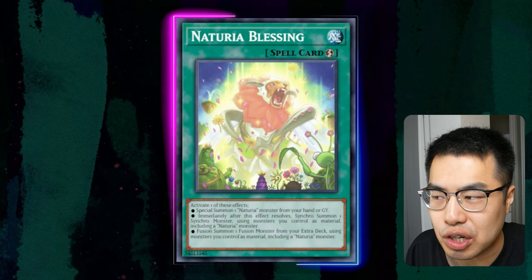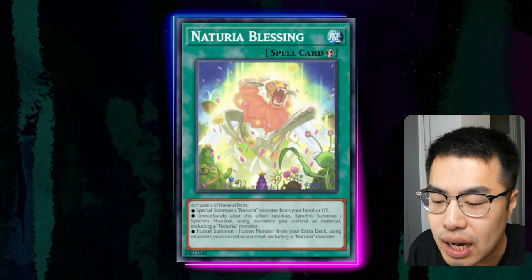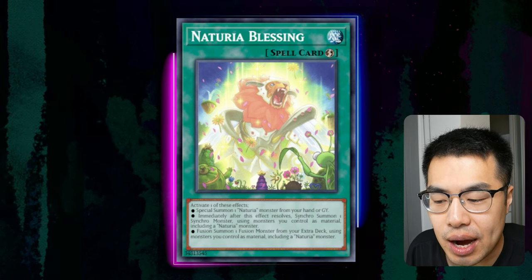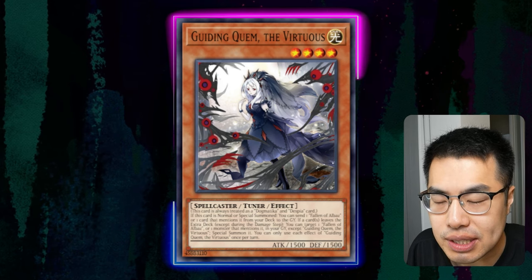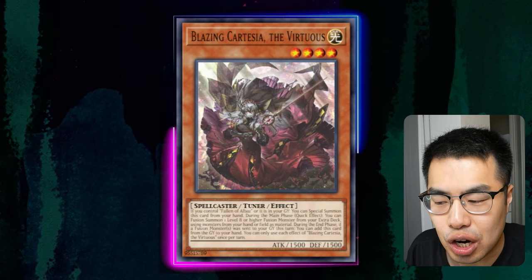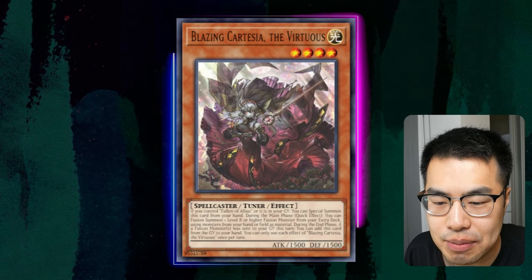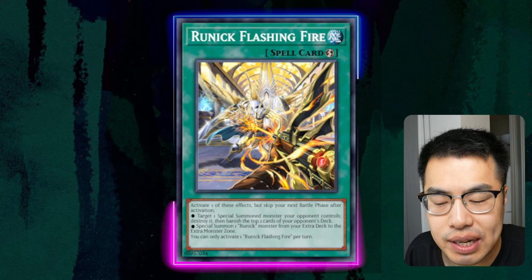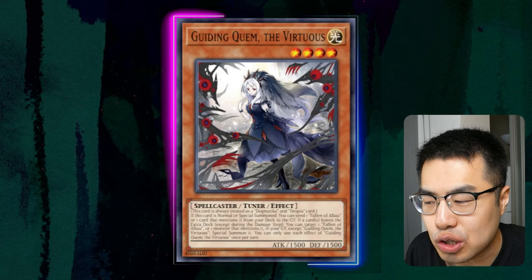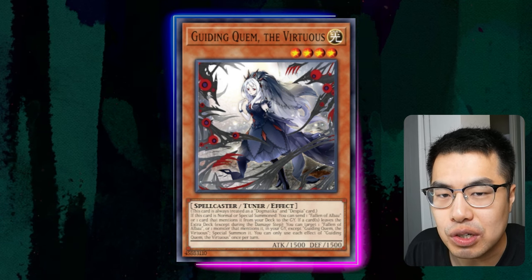Previously, Camellia allowed you to search for a copy of Naturia Blessing, which is essentially two level Fortuner bodies rolled into one card. And now we have Quem the Virtuous, who actually dumps a copy of Cartesia, and then you can activate a copy of your Runic spell to summon out something like a Hugin. And then when Hugin hits the table, you trigger the other effect of Quem, who allows you to resurrect that same Cartesia that you dumped. So now you have two level four Tuner bodies.